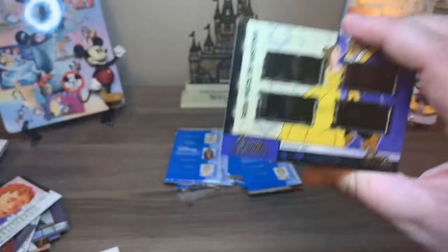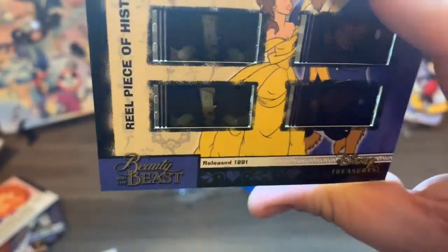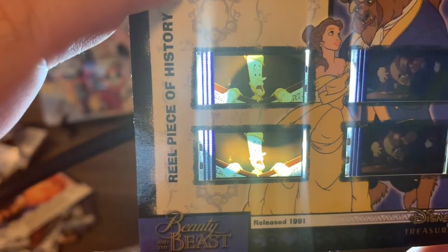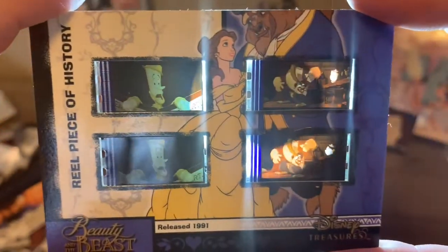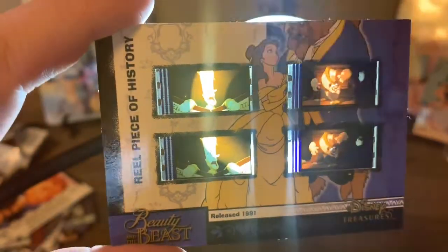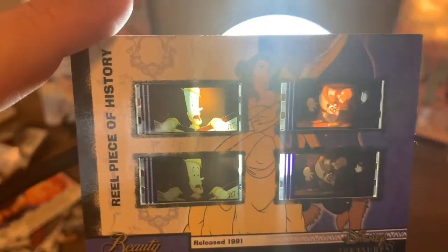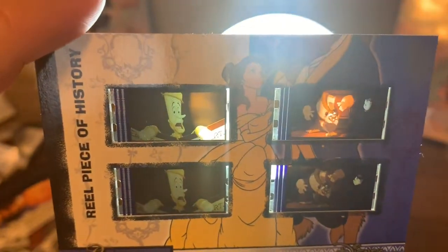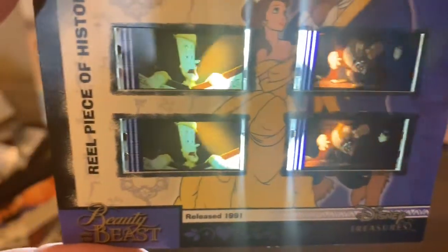All right, hold on. We've got to get a better view of it. So you can see — there's Lumiere on both of those. Sorry if that light's bad, but I wanted to show you more in depth. And then this is when Mrs. Potts is talking to the Beast. Oh my God, and the fact that there are two Beauty and the Beast ones! Beauty and the Beast — that is just a classic, number one.